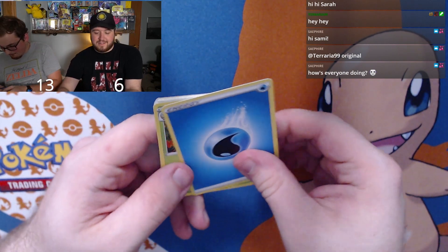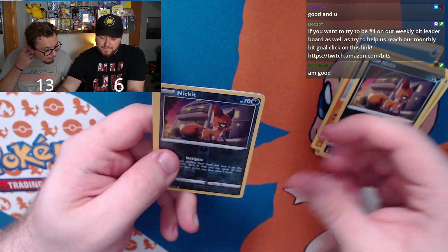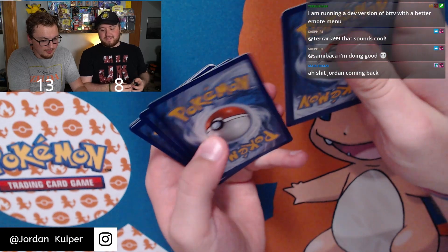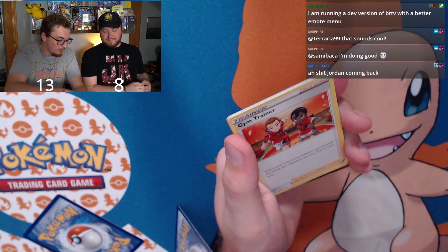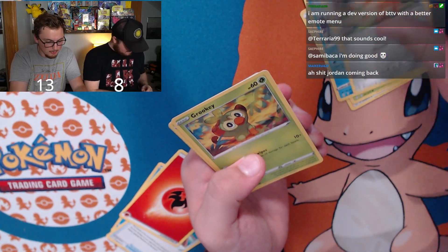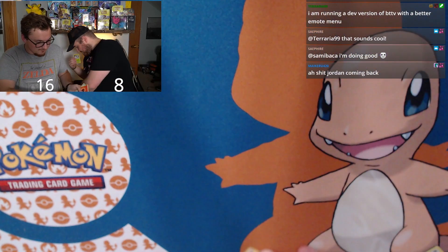Jordan's pack: Dartrix, Rusted Shield, Ball Guy, Cacnea, Gossifleur, Snom on a bench, Trapinch, reverse holo Inkay, and a holographic Frostmoth — two points. Score is thirteen to eight. Logan's next pack: Cramorant, Rusted Sword, Gym Trainer, Yanma, Snom on a bench, Grookey, Weedle, shiny Copperajah, and regular rare Manafee — three points for the shiny. Sixteen to eight.